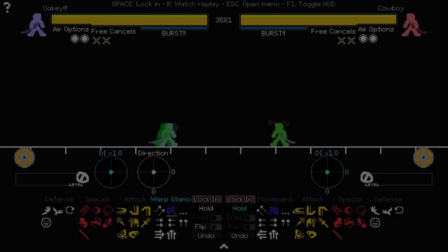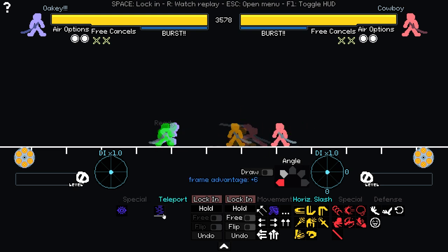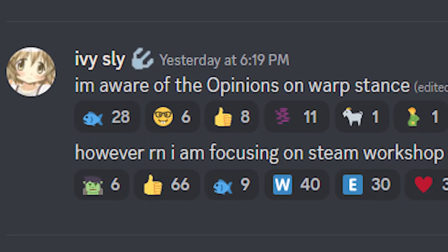It looks like I made these awesome graphics a few days too early. As of February 11th, 2023, Ivyslide, the developers, added Warp Stance — an easy mix-up tool and a very strong round start 50-50, with the intention of giving cowboy more fun mind games. I'm definitely with the majority in saying that this just kind of gives cowboy more options and busts into an uncontested level, but this is probably going to be changed soon, so I'm not even going to make a graphic for it. Back to the video.